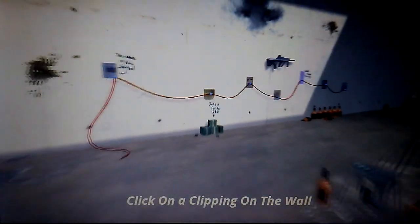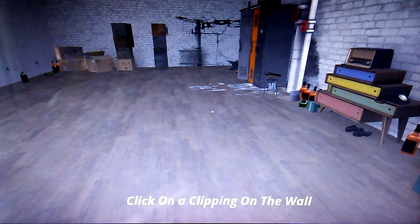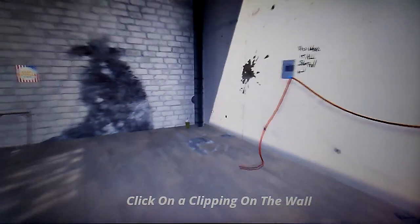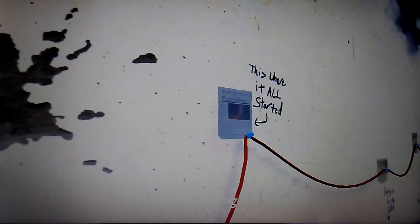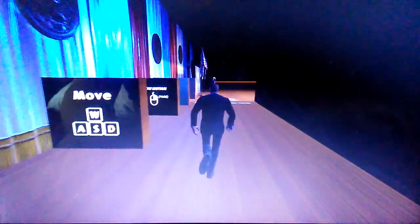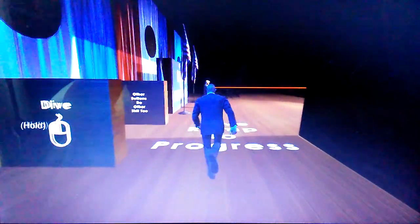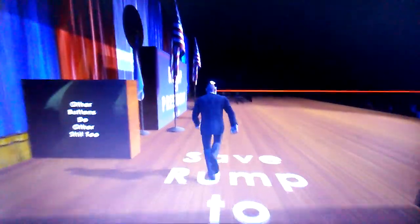Anyway, this is a game where you gotta save Donald Trump from a bullet that's trying to kill him. WASD is the move, hold the right mouse button for slow motion, and press the left mouse button too.